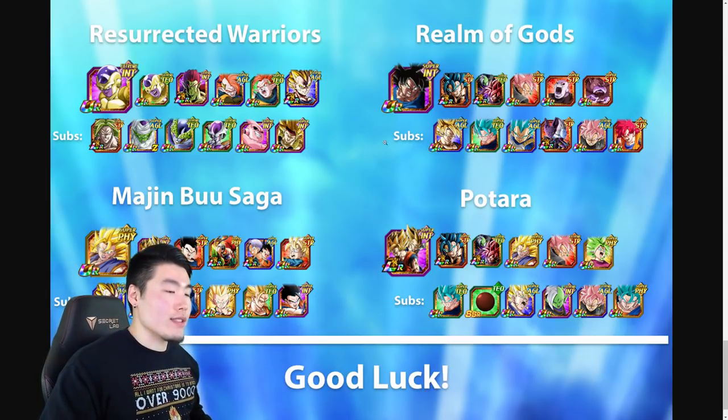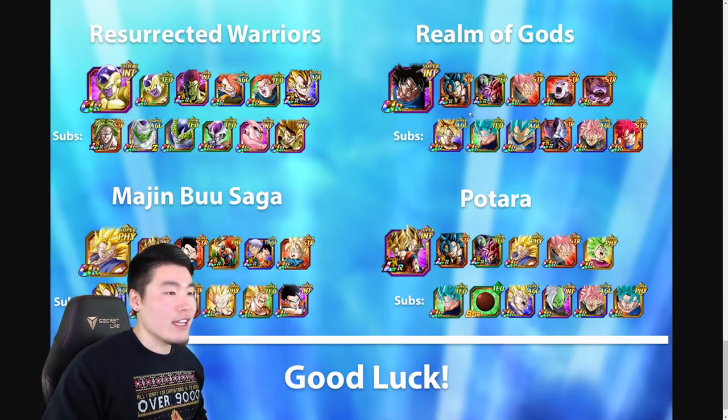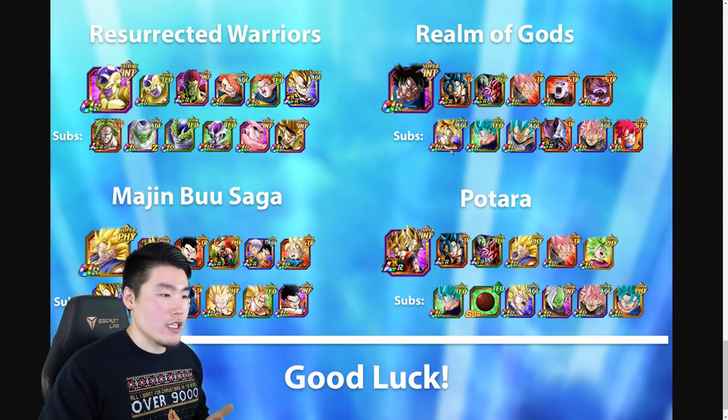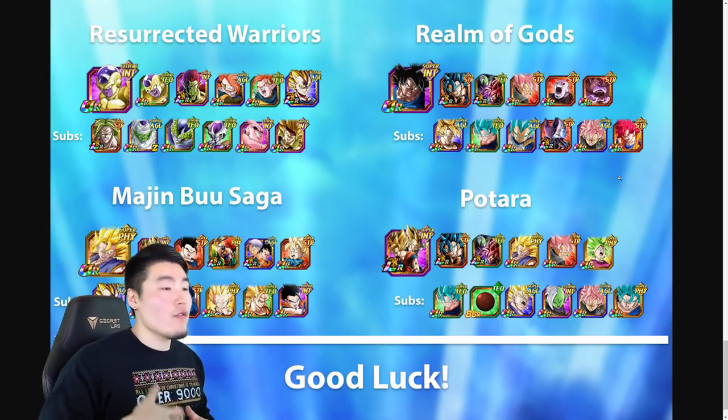Moving on to Realm of Gods, we have UI Goku as the leader. LR Vegito Blue — amazing tank and amazing damage output. LR Goku Black — same, and he can also heal, so he has to be there. STR Rosé, Jiren, and God of Destruction Toppo as the best support on Global for this category. For subs: Transforming AGL Goku, Tech Vegito Blue (massive damage but can't tank at all), SSB Vegeta, LR Beerus, AGL Rosé if you don't have STR Rosé (not ideal but can still work), and STR God Goku, who is the best linking partner for UI Goku — though for Super Battle Road you'll often break up rotations, so that matters less than in a normal event.